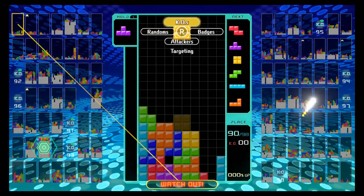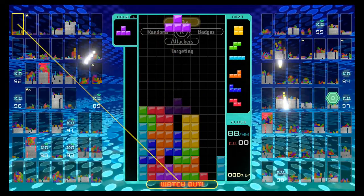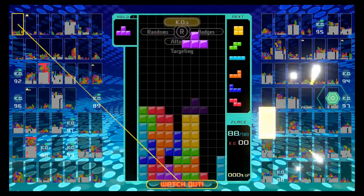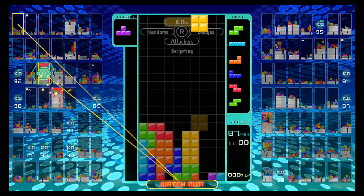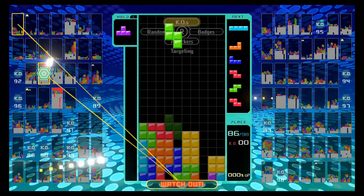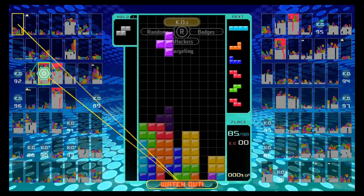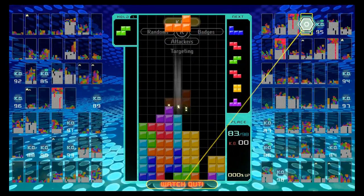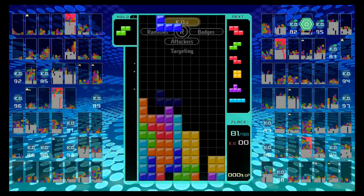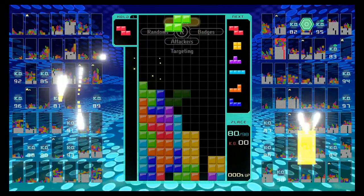The garbage you send shows up on their screen and they're given a small amount of time. It is their job to complete as many lines as they can in that time, because if they don't, the garbage you sent will increase the height of their screen by the respective amount. So if you send them four blocks of garbage and they can't get rid of any of it, their screen will bump up four rows. This can be crucial in the late game because it can literally mean the difference between life and death.